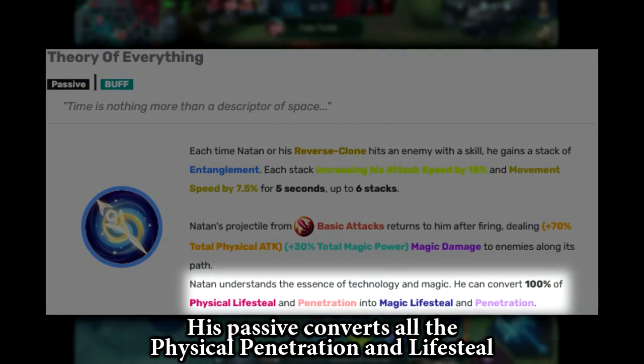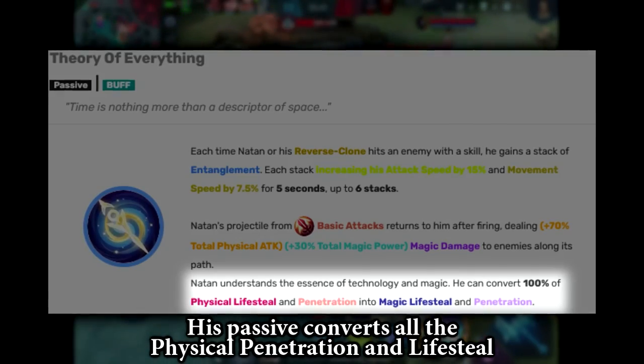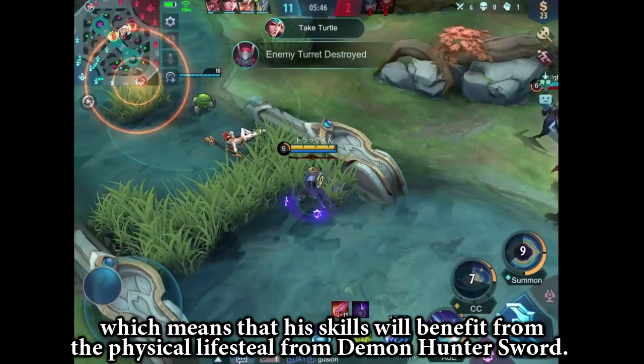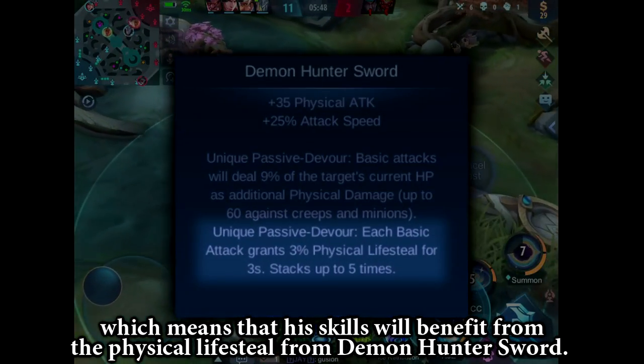His passive converts all the physical penetration and lifesteal into magic penetration and magic lifesteal, which means that his skills would benefit from the physical lifesteal from Demon Hunter Sword.